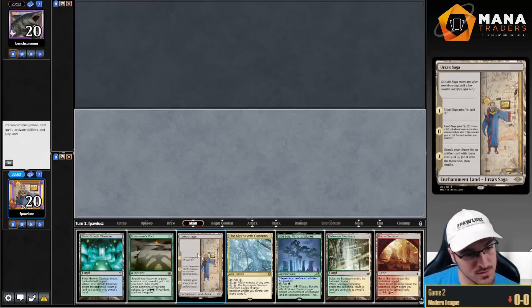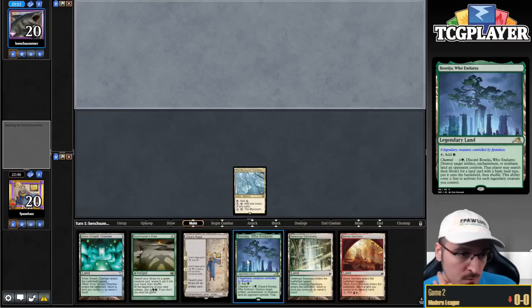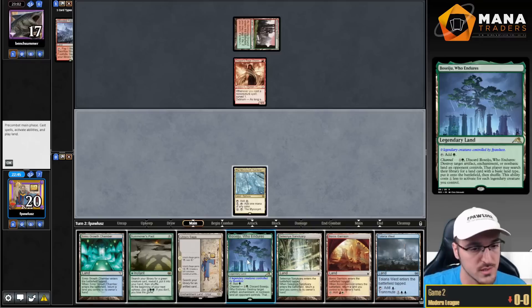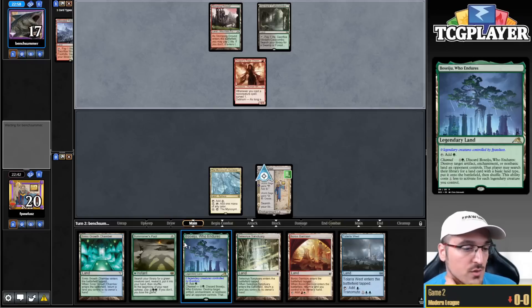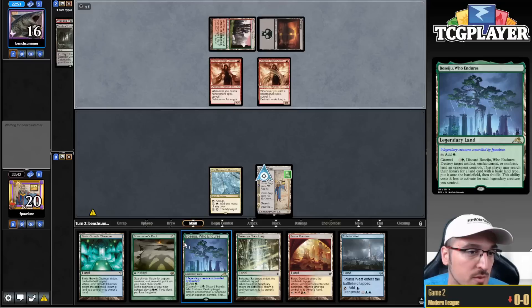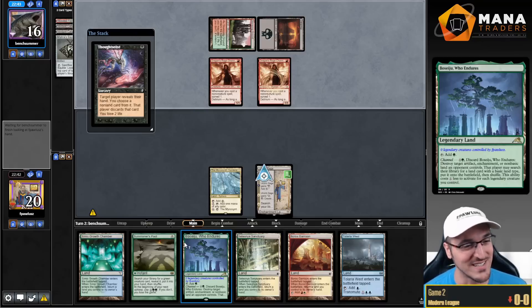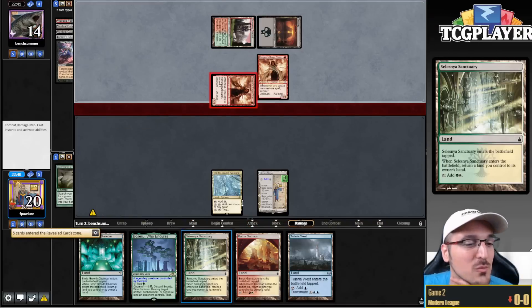Turn one DRC into a Swamp — I'd love to see a Monkey. So now next turn I can just play Boseiju. My opponent's got Blood Moon — it's literally the only reason to go fetch a basic Swamp when you're playing Death's Shadow. We know for a fact that my opponent has Blood Moon going on, which is pretty bad for us. That's a bad draw. I'm just drawing garbage this match.